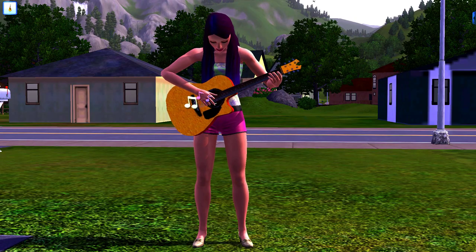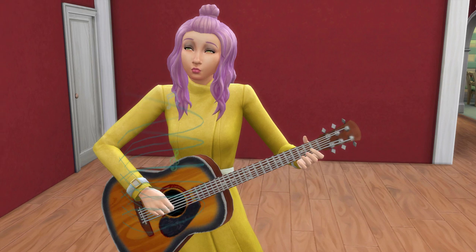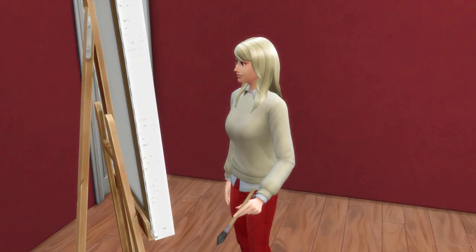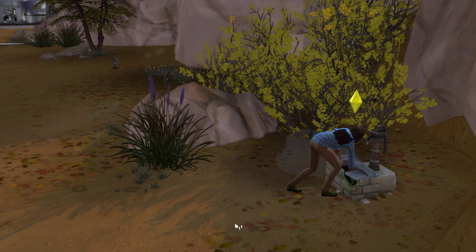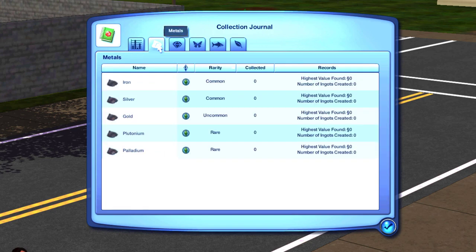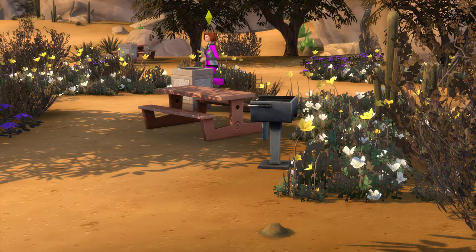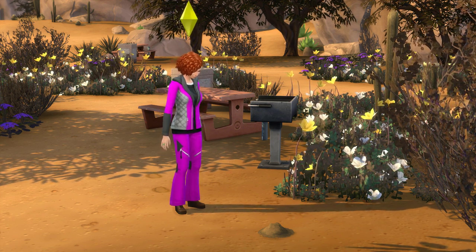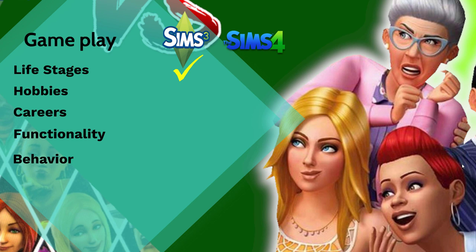Moving on to hobbies: most are linked to skills like fishing, gardening, and guitar. The Sims 3 has 11 skills; the Sims 4 has 18 — the same as the Sims 3 plus comedy, mischief, mixology, piano, programming, rocket science, violin, and video gaming. Collecting in the Sims 4 isn't a skill but is still a big part of the game. There are 9 collectible types in the Sims 3 versus 16 in the Sims 4. This one goes to the Sims 4 for offering more choice.